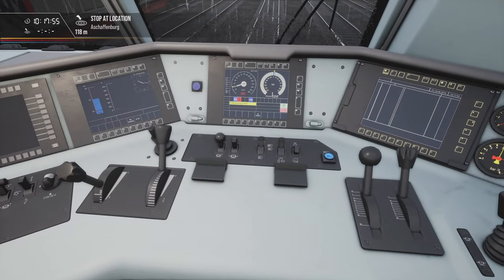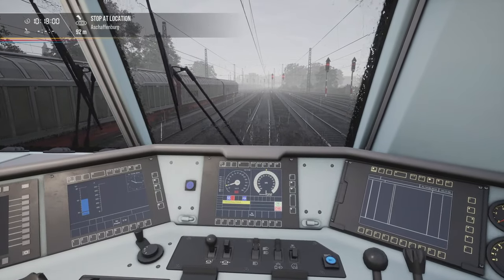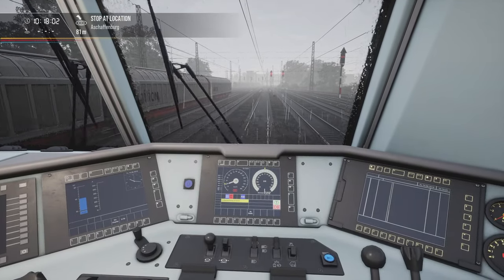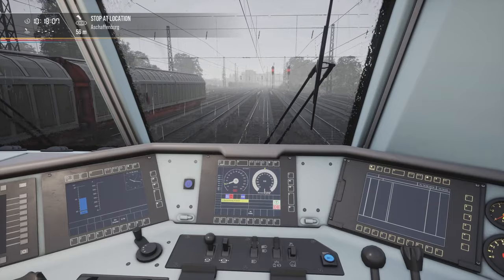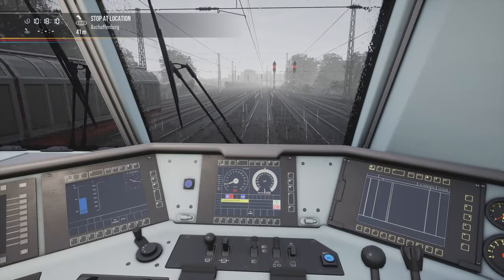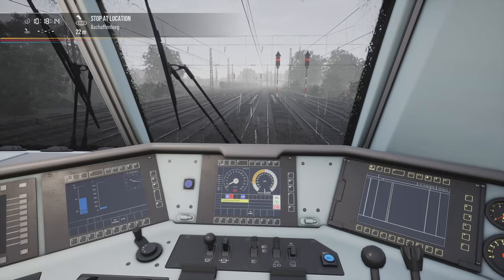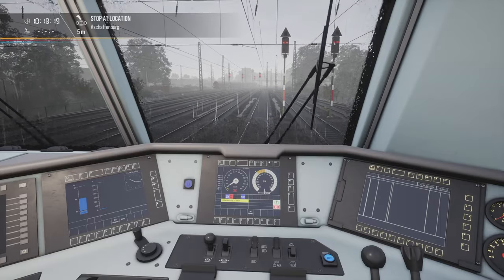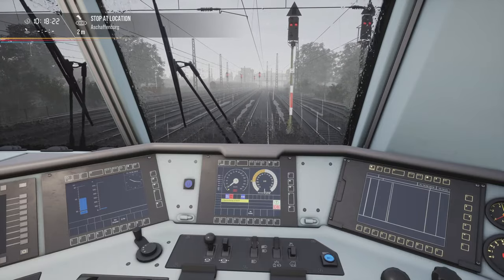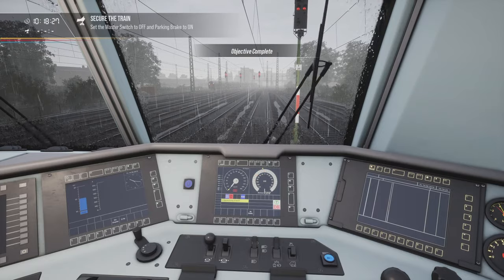I can reduce the throttle — we won't need it. I'm not going to touch AFB until I engage the brakes, because touching AFB will mean that the train will automatically start stopping. In fact, I could do that — and as you can see, yeah, the train is being brought to a stop. I can now turn off AFB and help myself with the brakes. There we go — we gently managed to stop this train.